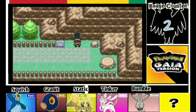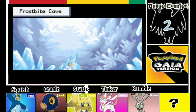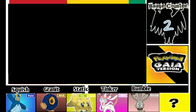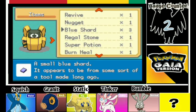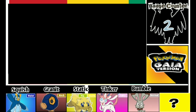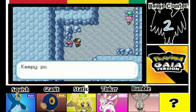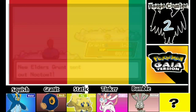Hey everyone, Campy here and welcome back to another video. Today guys we are entering the Frostbite Cave. We're going to use fast forward so we can just go through it all. I am just exhausted right now so that's why my voice is like this. Let's get some nuggets — I think all of those crystals have some things.